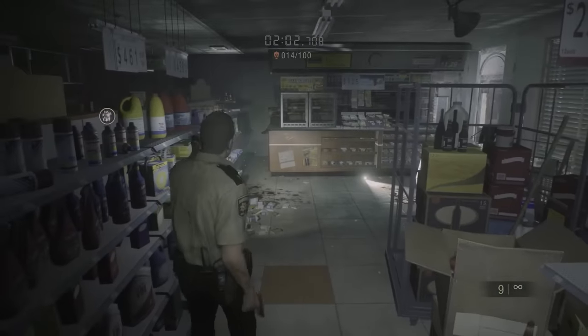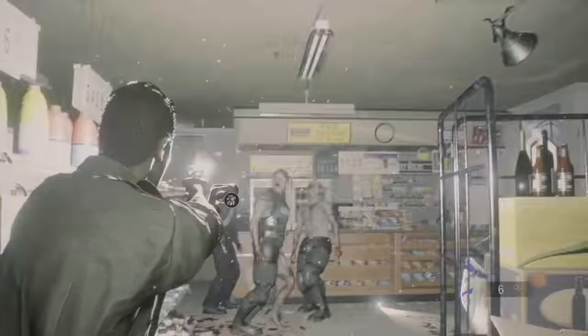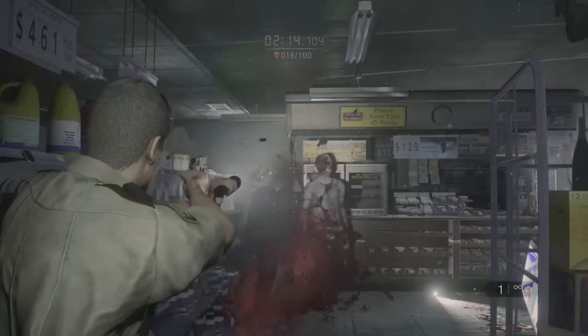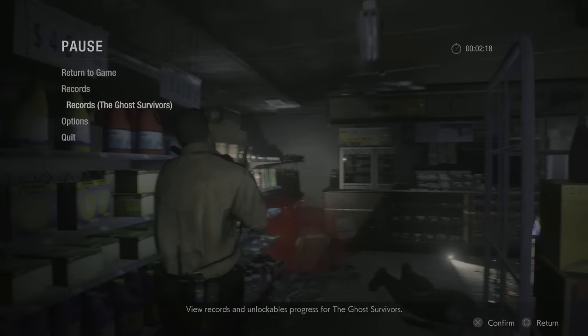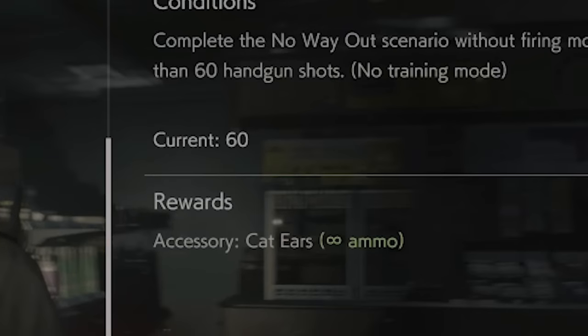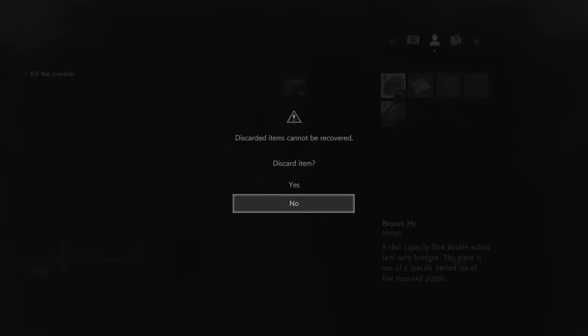The next zombie pops in the front door — another armored guy. I lured them all over to one side so I could sit there and pick them off slowly with headshots. If you want to see how many bullets you've fired, pause the game, go to Records for Ghost Survivors, press up to the second-to-last entry called Gunslinger, and that will show your current bullet count. I wasted and missed a lot — do not run out. Try to keep around 54 bullets in your handgun just in case. Once you get to 54, stop using it, and once you get to 60, discard it right away.